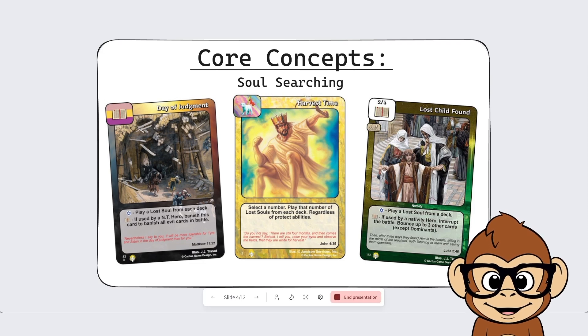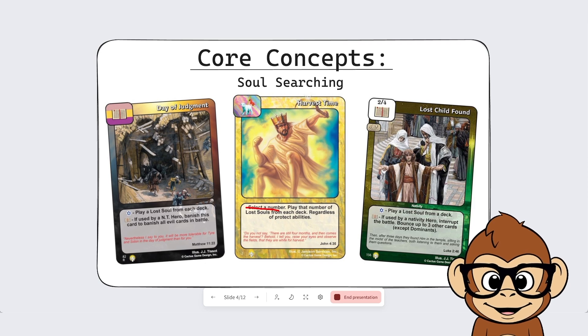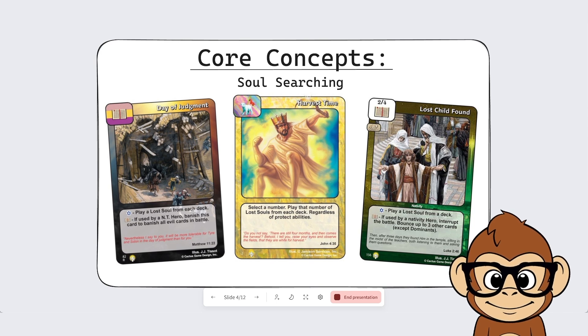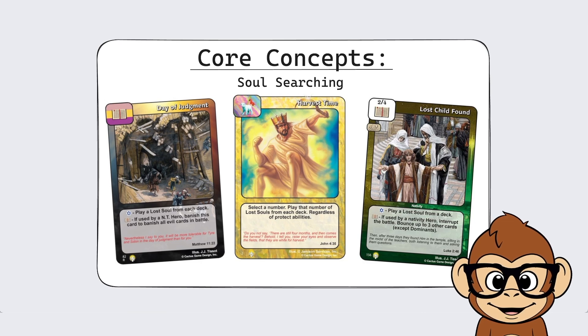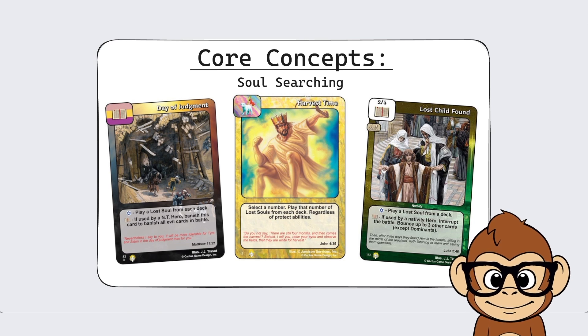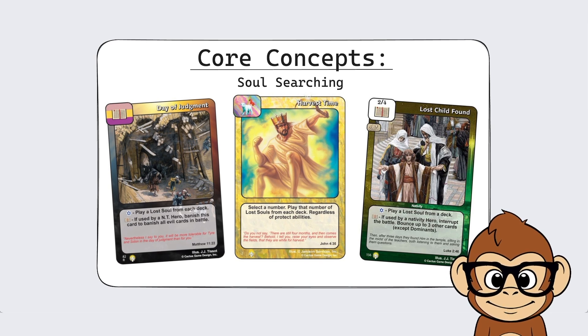Probably the best card for this strategy is the dominant Harvest Time, which got a real upgrade from when I used to play the game. Basically you select a high number and play that number of lost souls from each deck, so you get all your lost souls out and all your opponent's lost souls out. This can be a double-edged sword because some of their lost souls will have powerful abilities too, but you have ways to get around that — negating lost souls, rescuing them, or trading for them. The idea is to get a lot of souls on the battlefield, slow your opponent down, and make it hard for them to function.